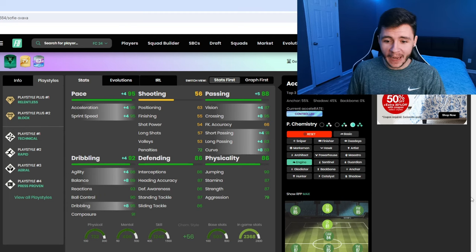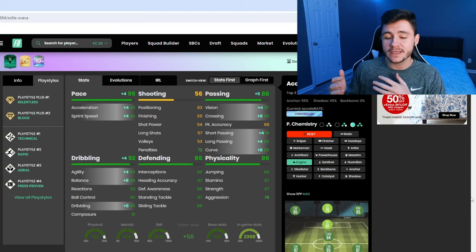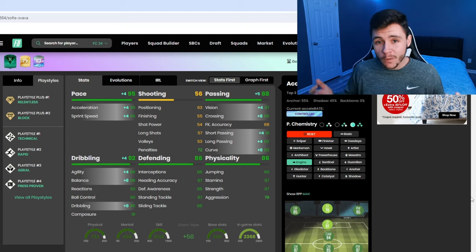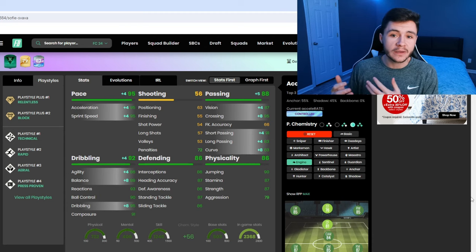With the Engine, we're hoping that her defending and physicality at 86 is still good enough in-game. But with the Engine, we're really gonna help out with her passing, giving her 91 short pass and 83 long pass. And then we're also gonna help out with the agility and balance — she's gonna have 86 agility, 89 balance, and 95 dribbling as that subcategory. Going forward with the five-star skill moves, she should be a lot more quick and swift.